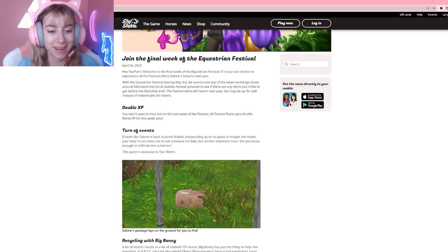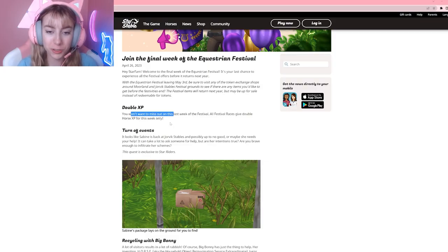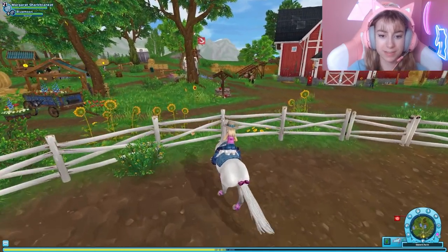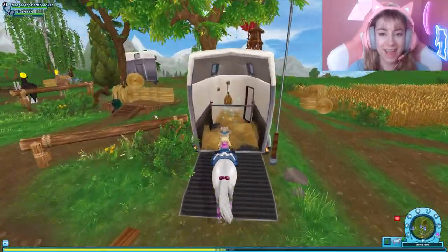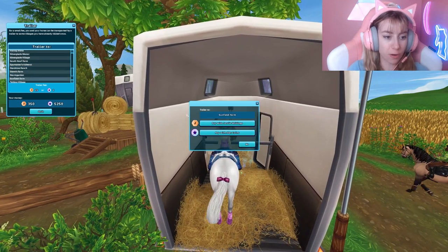They've also revamped Mrs. Holdsworth and Big Bonnie's appearances to match more updated art styles, which is super exciting. Double XP is actually insane, especially for horse XP races — 400 XP races are now 800 horse XP. I'm not missing that. Let's start with Sabine's quests since that's the main thing of this update, so let's go to Sunfield Farm.